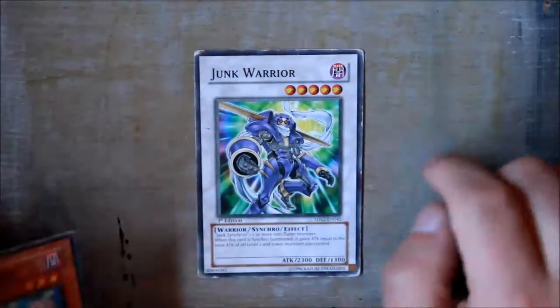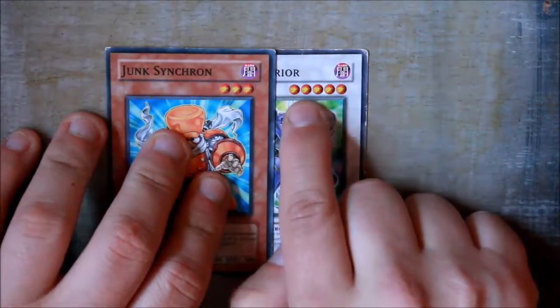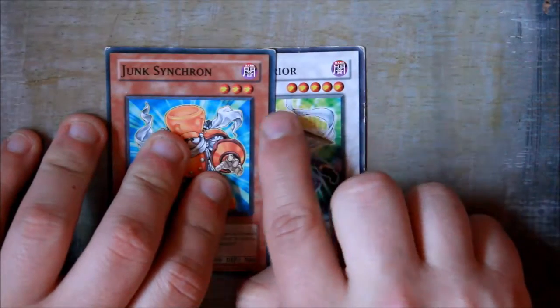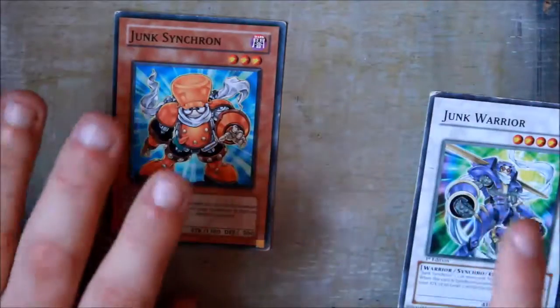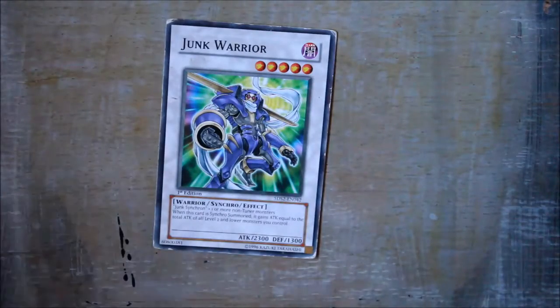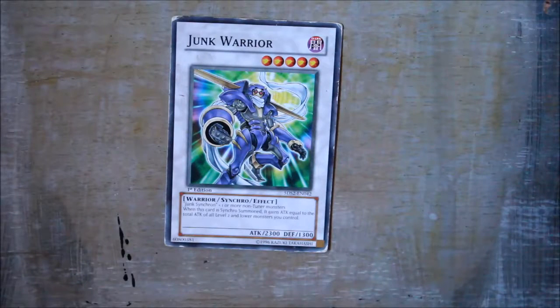Junk Synchron is a three-star monster, so since Junk Warrior is a five-star, you need a two-star non-tuner monster. Three plus two equals five. You put Junk Synchron and the two-star monster on the field, send them to the graveyard, and summon Junk Warrior. That is basically how you Synchro Summon — it's a pretty simple thing to do. If you have any questions, please comment below.